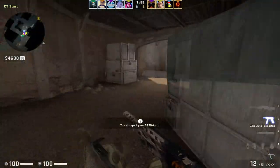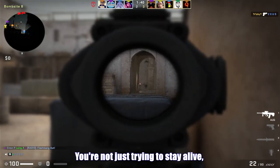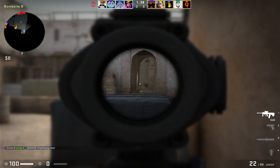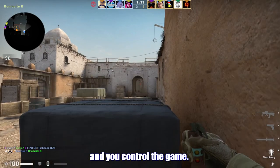Tip 7: learn map control. CS isn't a battle royale — at least not yet. You're not just trying to stay alive; you've got objectives to complete. So think of it like chess: control the board, or in this case, the map, and you control the game.